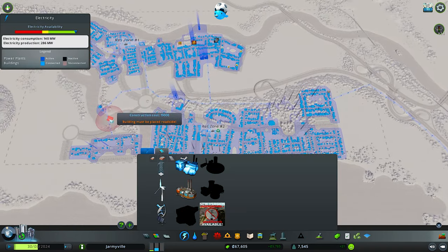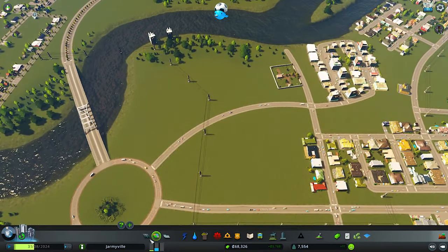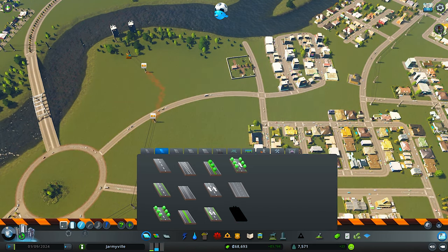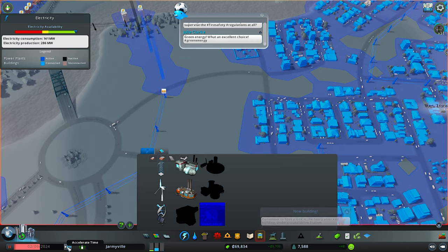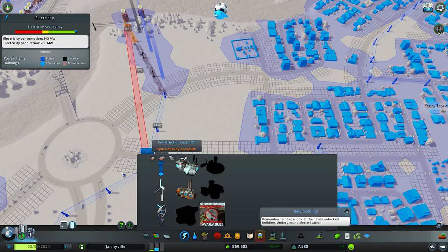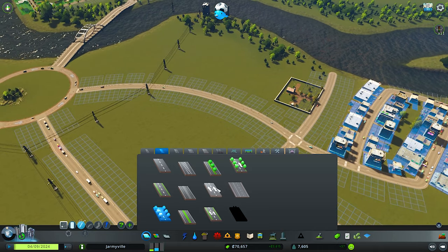My electricity readings are not completely correct — that's what's happening. Now I'm thinking of starting the bus depot — just a simple one. I'll try the underground power lines here and see if that does anything. Nope, not doing anything. Okay, let's go ahead and do this — let's start our first bus depot. These are the projects I get very excited about because they're new and fun.